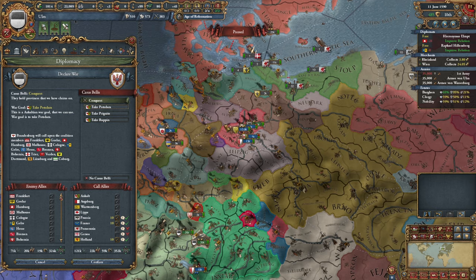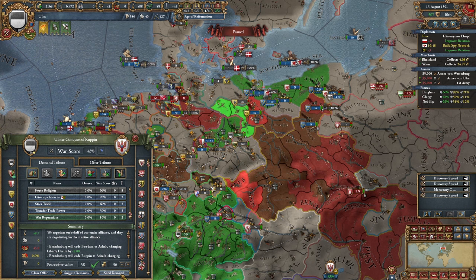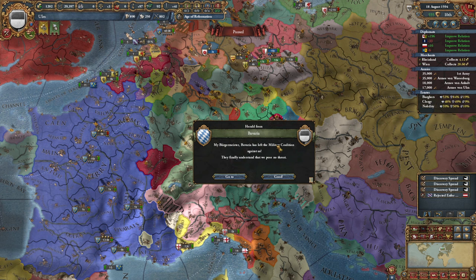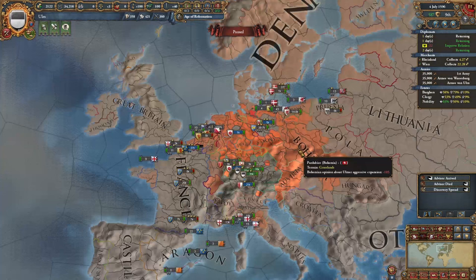Let's call in all our friends and go after Brandenburg. It's no league war, but at least it's better than nothing. This should be a fairly easy war. That was short-lived, but at least we get to take a little more land. A quarter of the way to a thousand dev. Is the coalition dissolving? You weren't supposed to do that. I guess that means I get to conquer again. As long as I don't anger anyone outside of the HRE, it looks like I can do just about whatever I want.